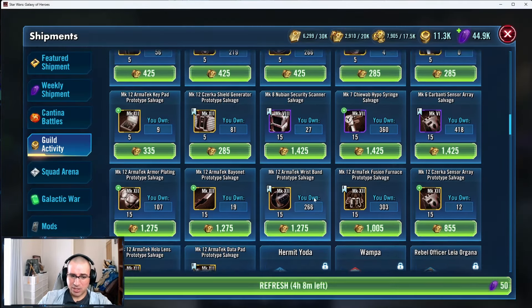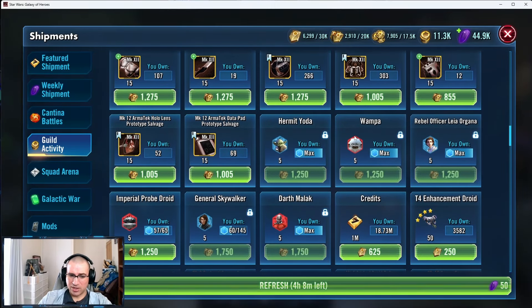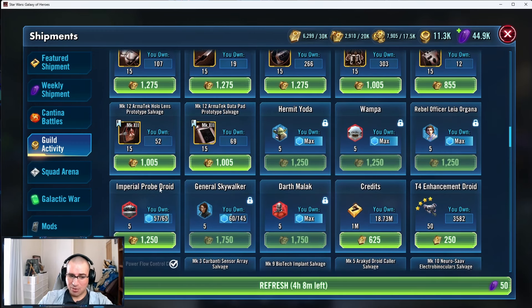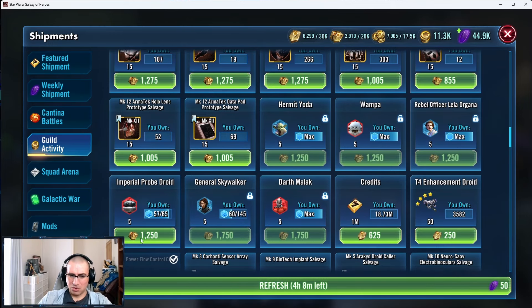Next, we have Mark 2 raid tokens. I did have a viewer who didn't want to use Mark 2 raid tokens because it felt too prohibitive to farm characters like Jedi Knight Luke with Hermit Yoda, Wampa, Rebel Officer Leia Organa, Gas, and Darth Malak. I would say the only one that's not worth it is Imperial Probe Droid — passively farm him whenever that event comes by and you get free shards. He's not worth using this currency on. It's too good for him.